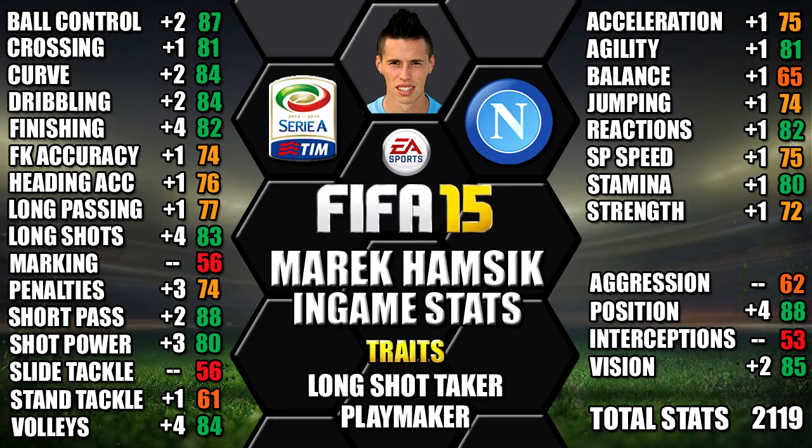Looking at his in-game stats, his standouts are his 88 short pass, 88 attacking positioning, 87 ball control, and 85 vision. We've also included the upgrades from his non-inform as well as a comparison — you can always pause the video for a closer look at all of his stats.